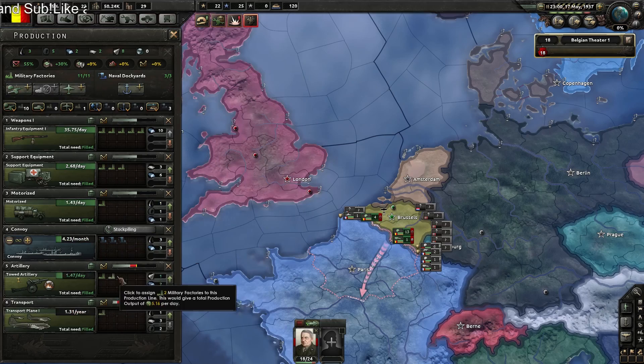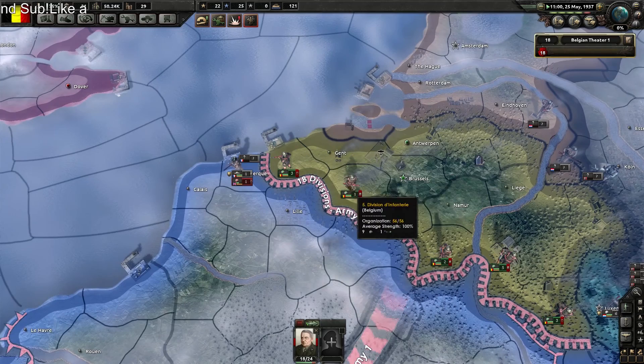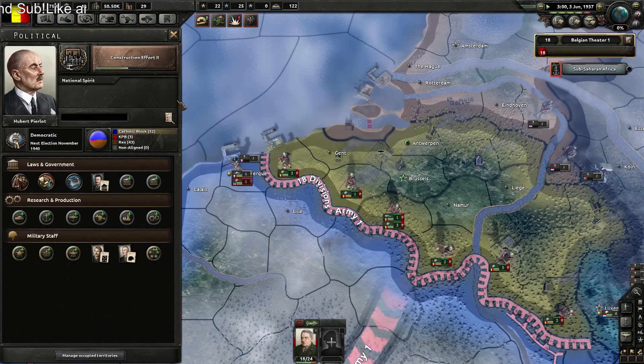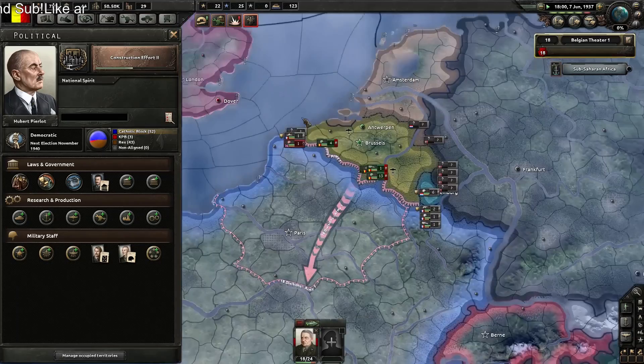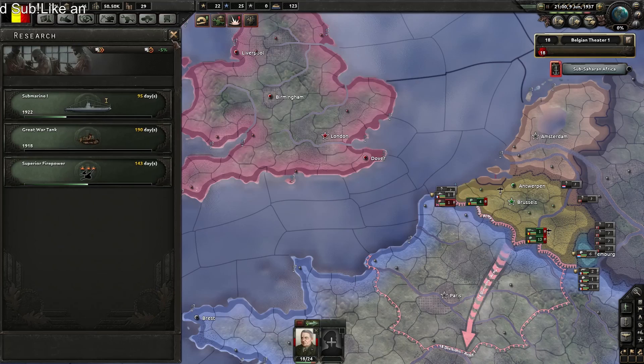I need one free transport plane. If they land there that could be bad. Okay, this episode might actually be a little bit longer because I actually planned to take over the United Kingdom since they thought they could take me. So we're going to need a great war tank.